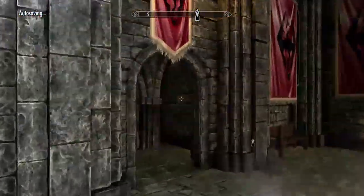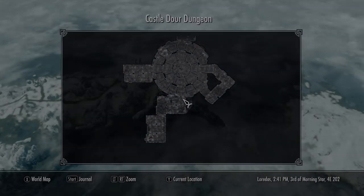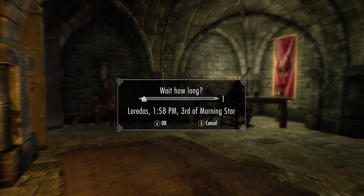Go inside the Castle Dower and go down the stairs on the left to go inside the Castle Dower dungeon. When inside the dungeon, stay on the second floor and go to the most southern room. There you should see Atar. If he's not there, wait until about 1pm.